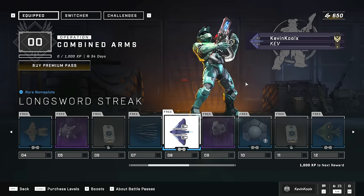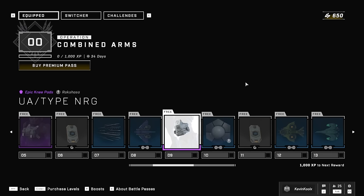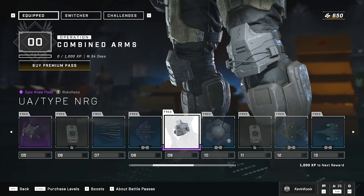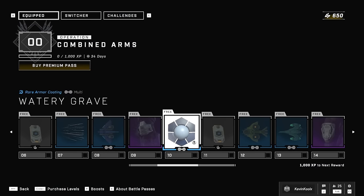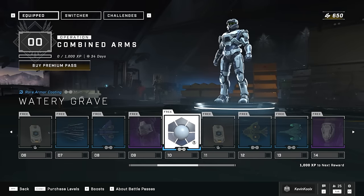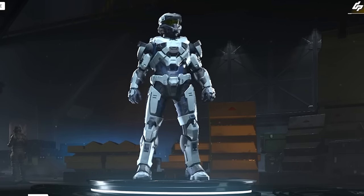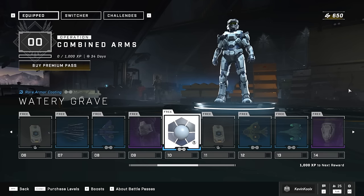These nameplates actually look kind of nice, honestly. This is the first time I've seen a nameplate where I'm like, I actually might rock this on my nameplate — you have a little personal touch to it. You get some knee pads here for the armor set that you unlock through this pass. The Watery Grave coating here actually looks kind of nice. I like that one a lot — I like that little look right there.